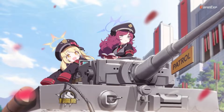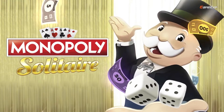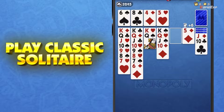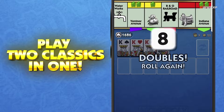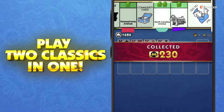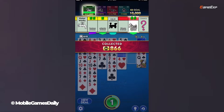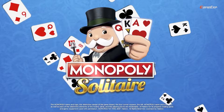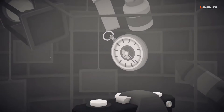Number seven: Monopoly Solitaire Card Game. Classic solitaire meets Monopoly. Now it's your chance to play these two classic games for free and become a Monopoly millionaire. Easy to play but impossible to put down, you can enjoy one of the most iconic board games from Hasbro, coupled with the most popular solitaire game from Marmalade Game Studio.